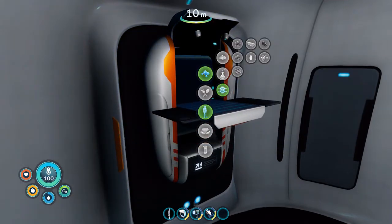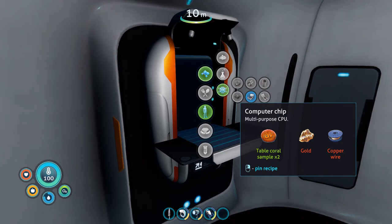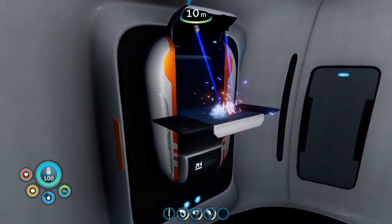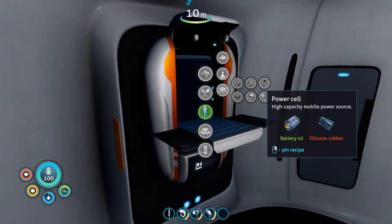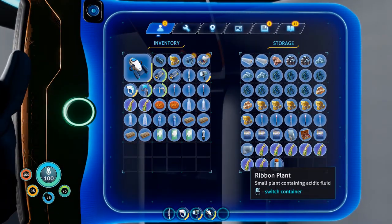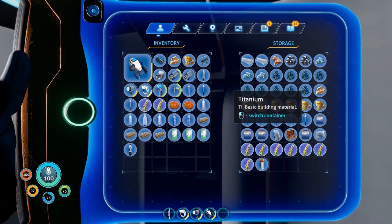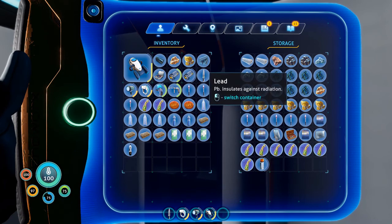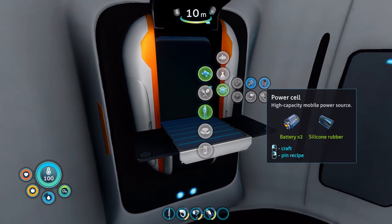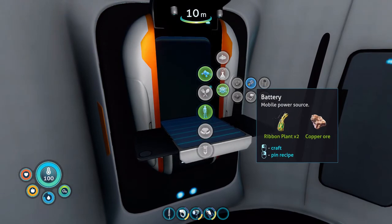Now I also need an advanced wiring kit, so I need another computer chip. I'm glad I grabbed more table coral. I'm going to need some more copper, and I need a wiring kit. I can go ahead and make that, and I'm going to need a power cell. That means I need some more silicone rubber — I think I still have one, which is lucky. I have two lead, I'm gonna need one more of those. I have two gold and one copper — I'm going to need another copper. Hopefully it uses my dead battery, but probably not.